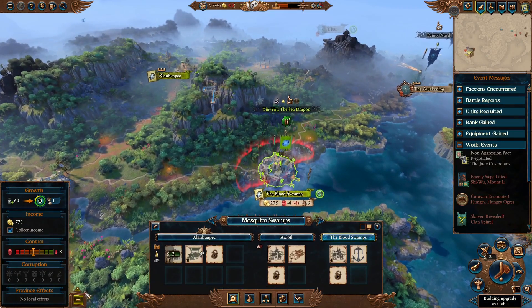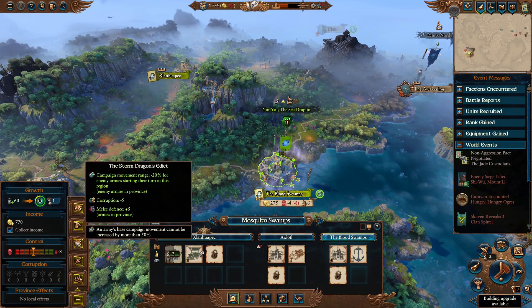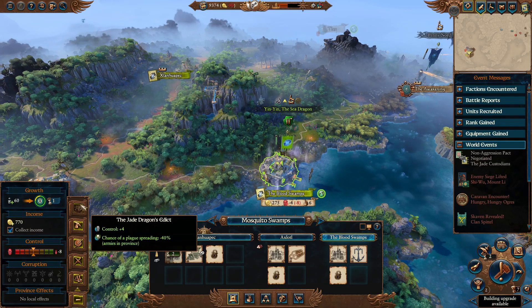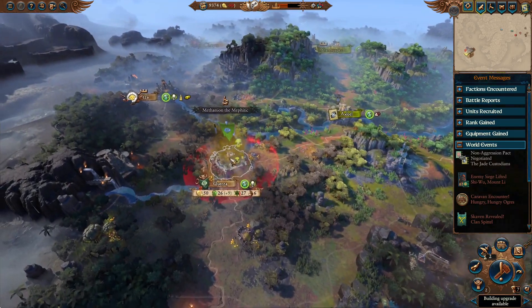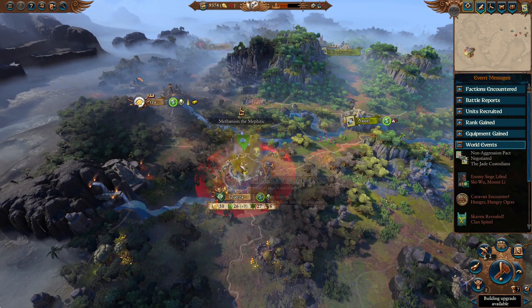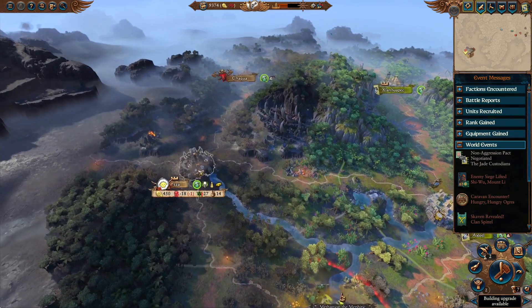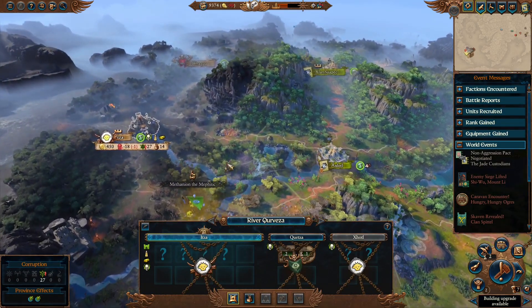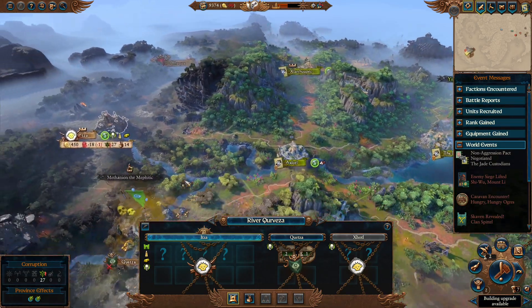Now we can finally put a Commandment here. I think we're just gonna go with Control, because we're also gonna have the benefit of reducing Plague Spreading, since we've got some Nurgle here. Which I think we're gonna go after next, because Itza is kind of scary and I've fought enough Dinos for now. So we're gonna go after Nurgle.